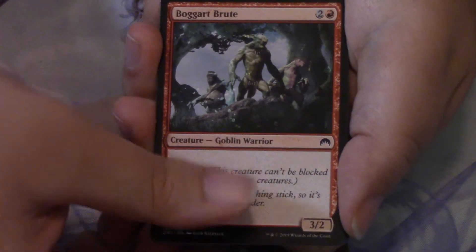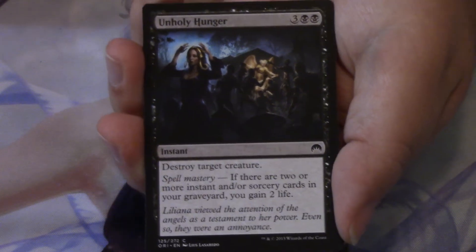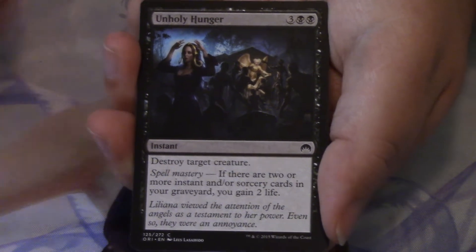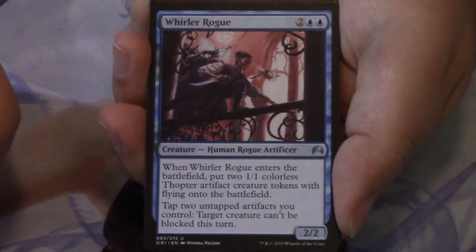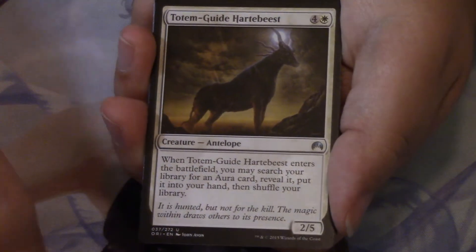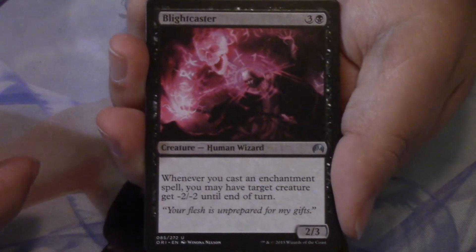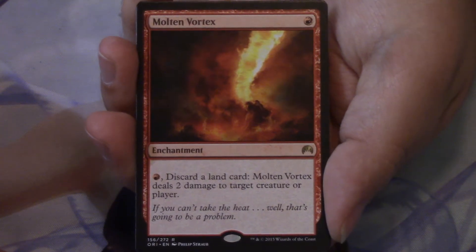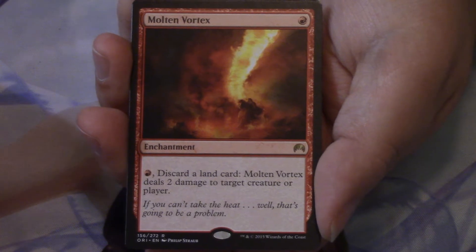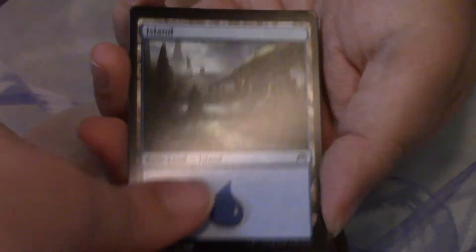We have a Boggart Brute, Alchemist's Vial, Unholy Hunger — such a cool piece of art depicting the zombies killing that angel so Liliana could get her iconic headdress, just awesome. Whirler Rogue — this card was fantastic and one of the first things we saw from Kaladesh, which is kind of old hat now. That's our first uncommon, then Totem-Guide Hartebeest and Blightcaster. Our rare or mythic is another Molten Vortex — we got one in the last video too. Behind that, a cool-looking island art, looks like it's on Vryn which makes sense for Jace, and a soldier token.